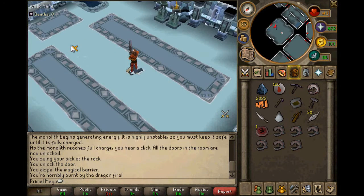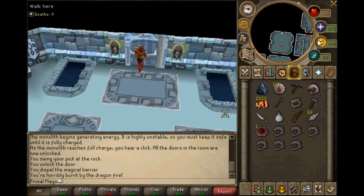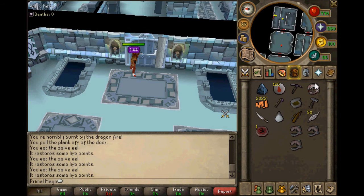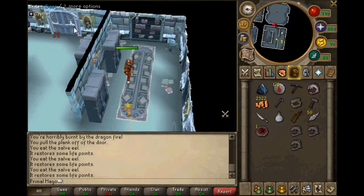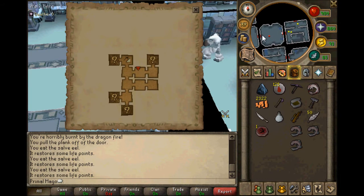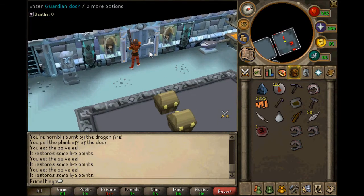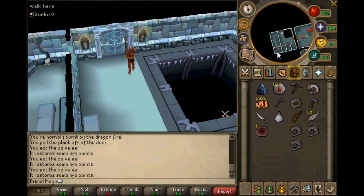A quick tip: set your quick prayers to only Mage - see how I just press that? Only Mage. 99% of the time here you're going to be protecting from magic. If you have the shadow silk hood you're protected from everything except the mages - not much you can do about them. Select your prayers for only magic so you can quickly toggle it on and off. I'd suggest keeping your prayer points higher because the higher your prayer the longer you'll last in here.